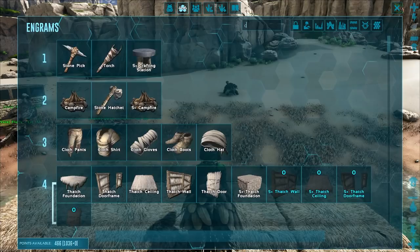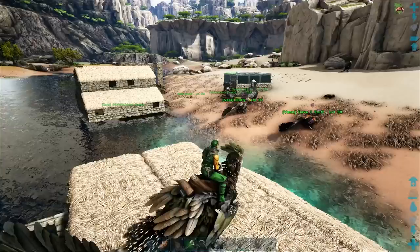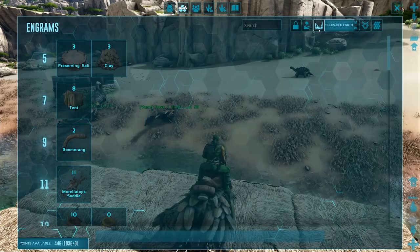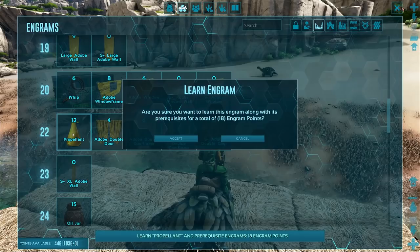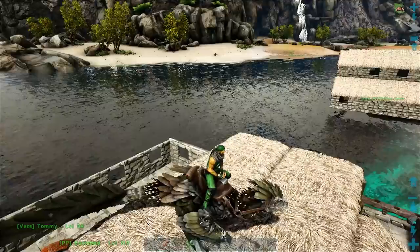I might not be high enough level to make these. Oh no, there's cryopods - I'm gonna learn that. And then we've got storage ones. In order to power them we need propellant, which means we've got to get cactus sap, oil, and sulfur. So the goal today is to get cryopods and then propellant.